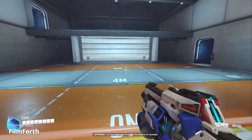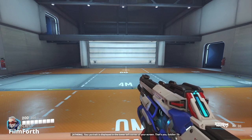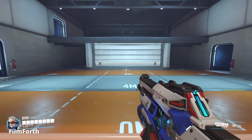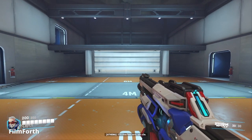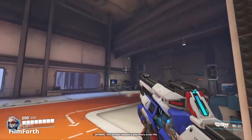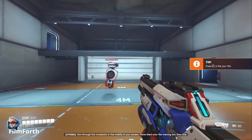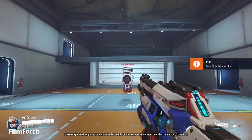Let me walk you through the basics of combat. Your portrait is displayed in the lower left corner of your screen — that's you, SOTA 76. Next to it is your current health. If it reaches zero, you die. Your primary weapon is your heavy pulse rifle. I'll get you something to shoot at. Aim through the crosshairs in the middle of your screen. Move them over the training bot, then fire.